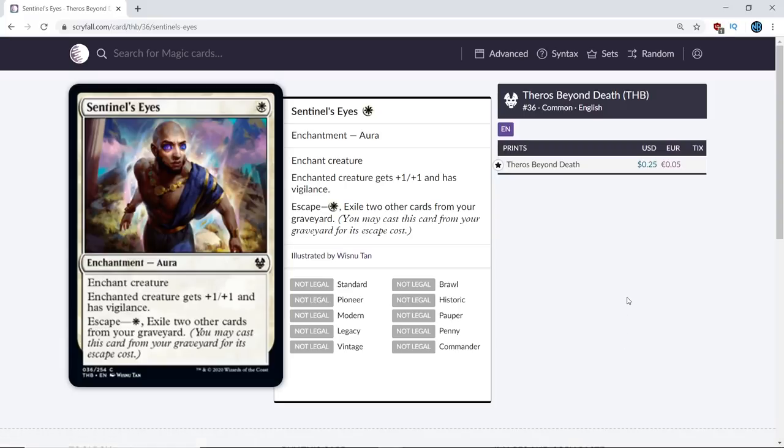Next up, Sentinel's Eyes. He really does have those big purple eyes — kind of creepy. Not a huge fan of this card. I'd probably say it's a D. Maybe a build-around D+. I just can't imagine this card doing great things. I'm actually going to go D- on this card. It's very close to unplayable in my opinion.